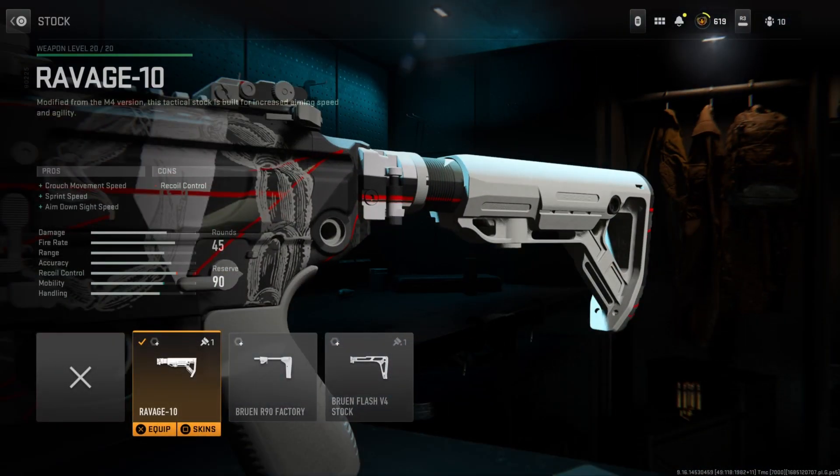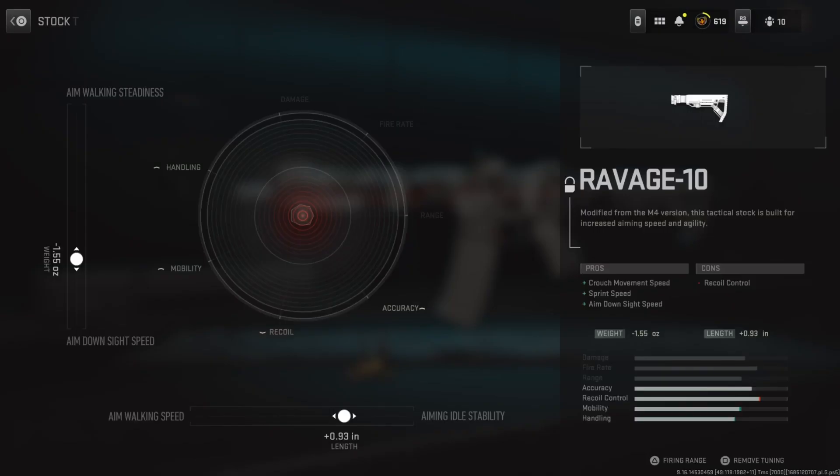For the stock, I'm running the Ravage 10 Stock, which provides crouch movement speed, sprint speed, as well as aim down sight speed — great mobility bonuses for the M13B, because our last attachment, the magazine, slows things down a lot, so we definitely need these mobility bonuses. For tuning, the left side is at negative 0.55 and the bottom size is at positive 0.93.